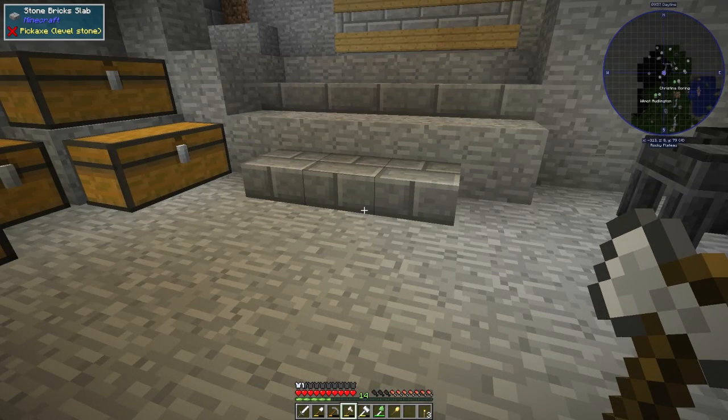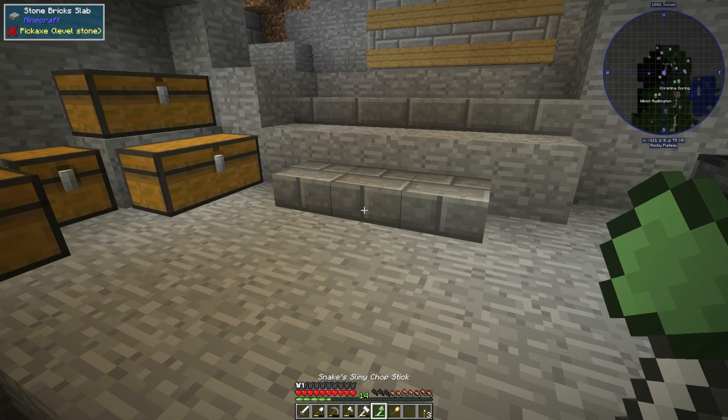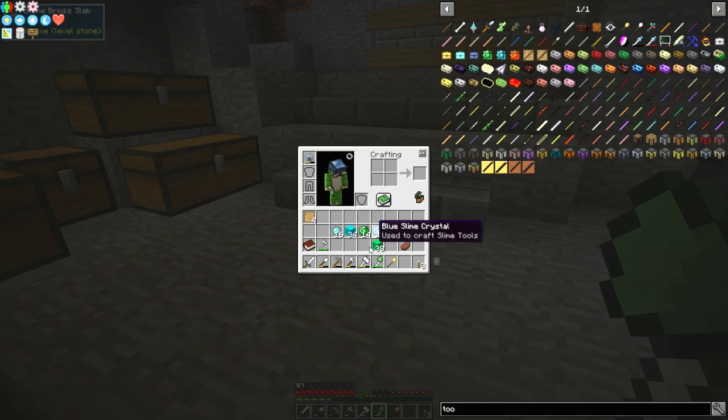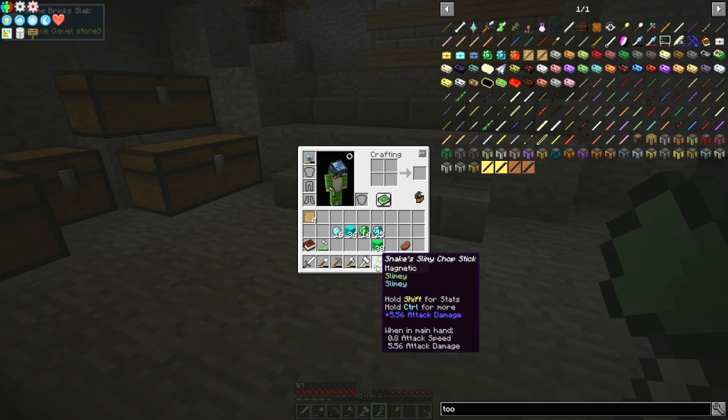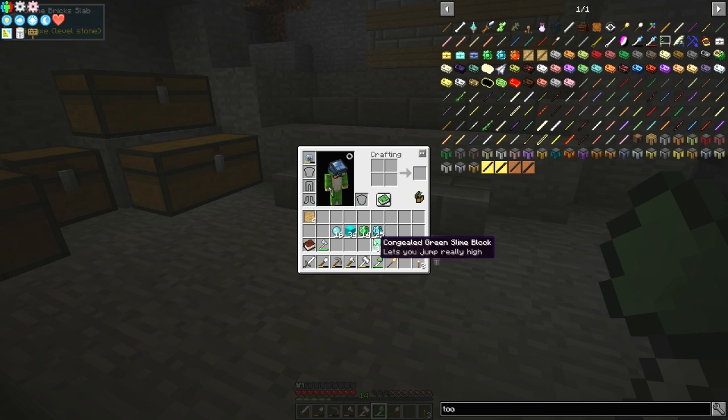I wanted to make a slime one and use a slime head, because as you can see, a slime head gives you really good durability. If I hover over it, you can see I've got 2,160 durability on this Snake's Slimy Chopstick. So that's what I've made — I've sorted that out. It's got an iron handle with two different slimes: blue slime and green slime to make the binding and the head.